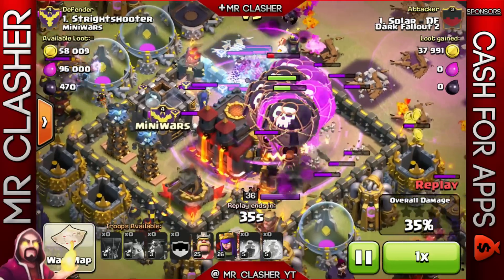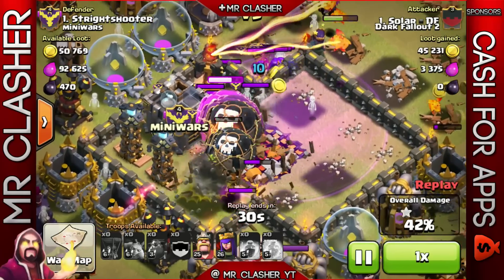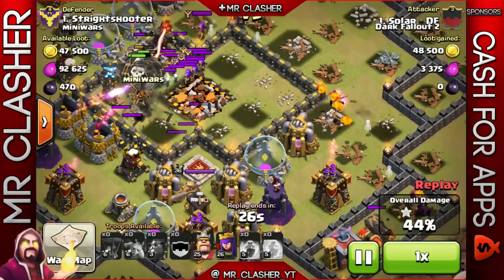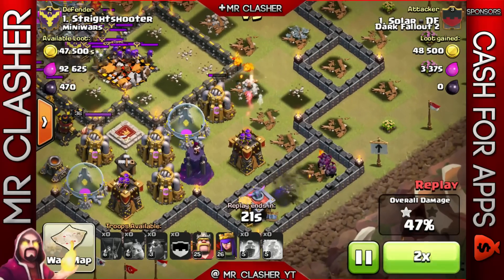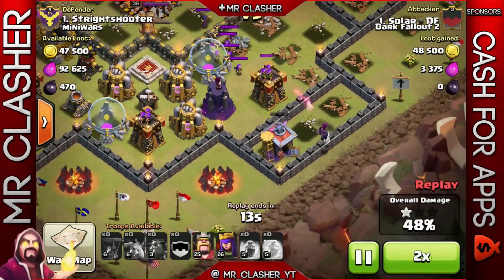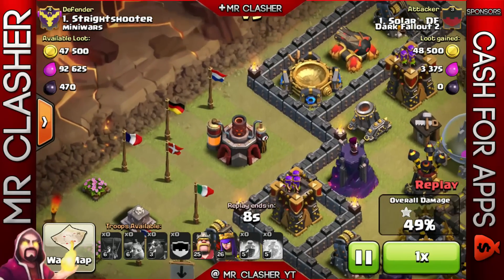We previously lost two clan wars before this one. This clan war is a 10 versus 10, and he's going to be going in with the quad level union. As you saw, the Town Hall was already down. I do have one attack strategy video on the quad level union, so check it out in my attack strategies playlist. Hopefully you guys enjoy this new series breaking down three-star raids from clan wars.